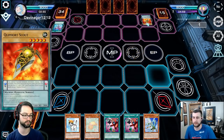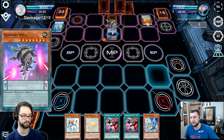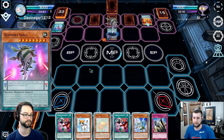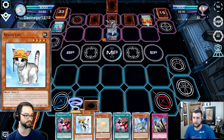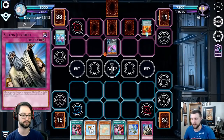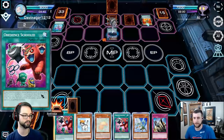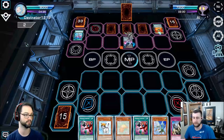Currently YGO Omega is in a closed beta, so you can go to their Discord and request access. There's a little camera on the far right - you can change the view. If you want to zoom it out a little so the card on the left isn't covering anything - honestly, I just turned off the card on the left because you can long press on any of the cards and it pulls it up larger. The Millennium Puzzle icon on the left is to turn off the card art.